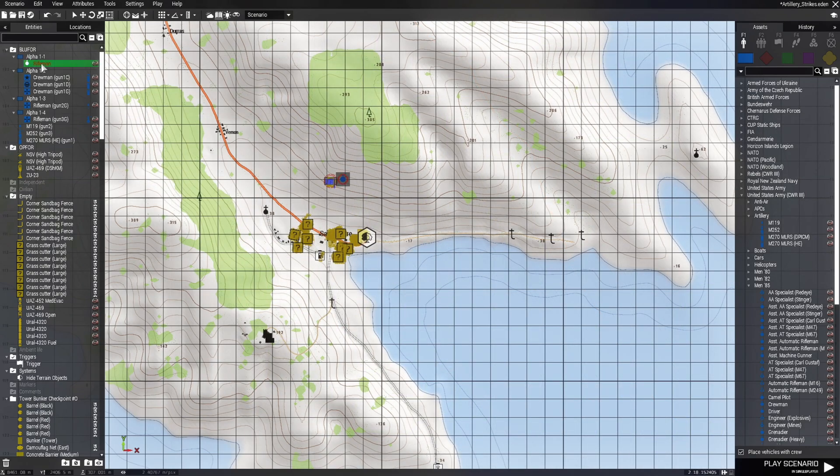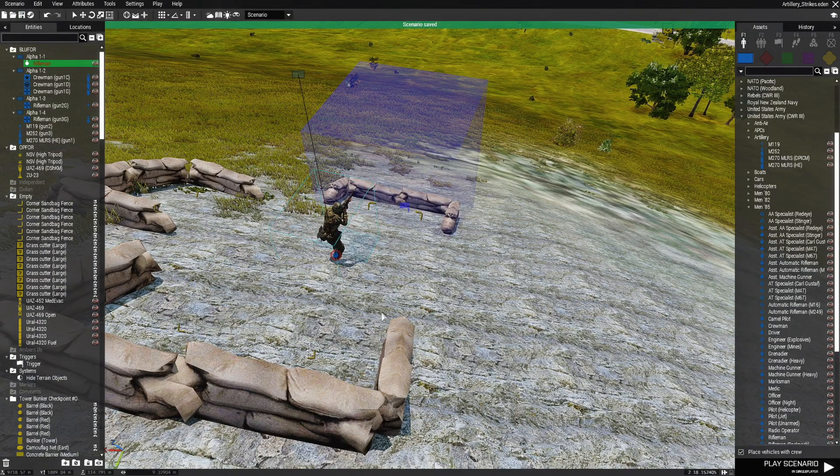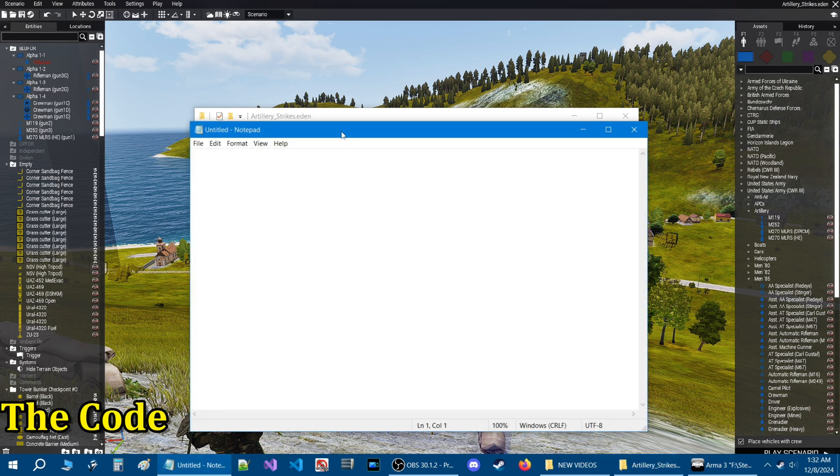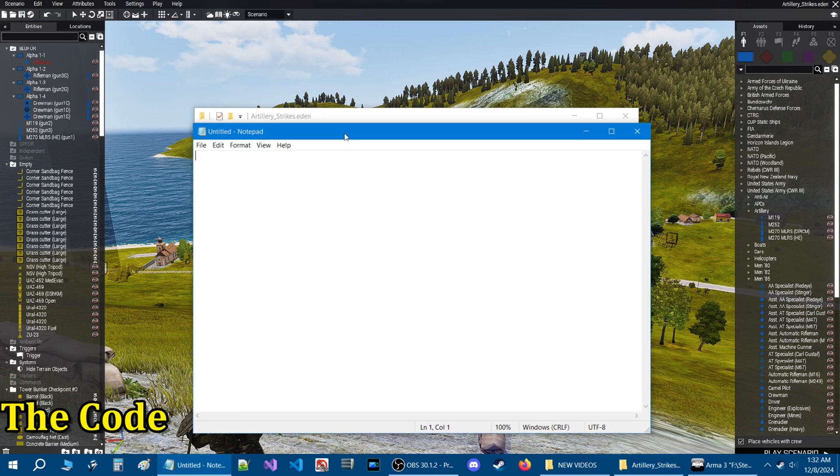Let's go back to the player and save. Then go to the desktop and open a notepad document in the mission folder. I'm going to give you three lines of code — we'll write it in notepad first and then transfer it into the trigger once it's ready.